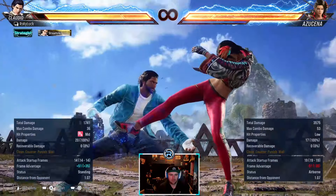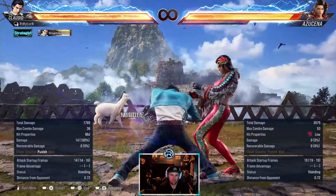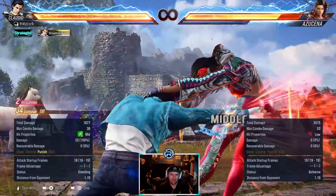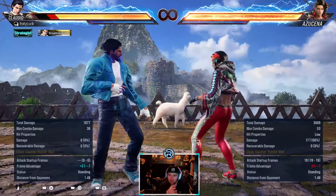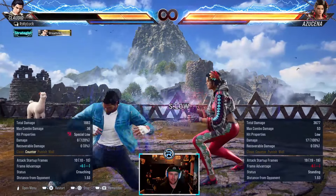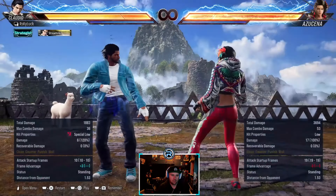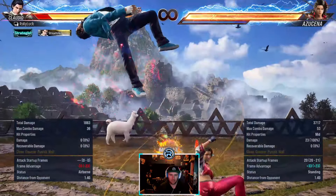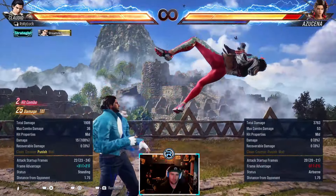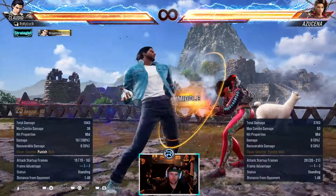Down back 4 is minus 14 - they want to punish with this. If you block this, it gives you Starburst. Minus 3 on hit, so they'll probably try either a duck jab or sidestep after. Down back 1+2 is a mid launcher - like a version of delayed hop kick. It's launch punishable, minus 20 or 21. Make sure you launch that if you see it.